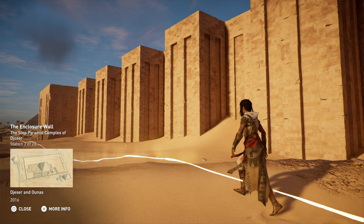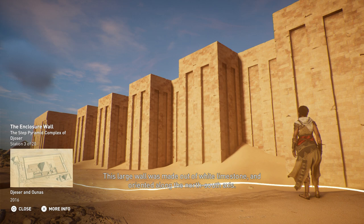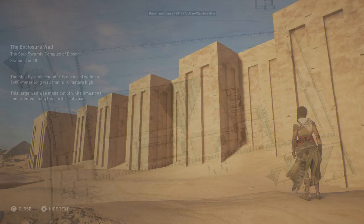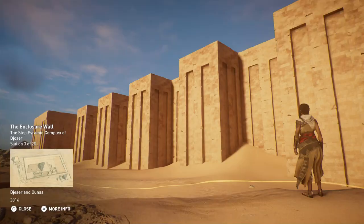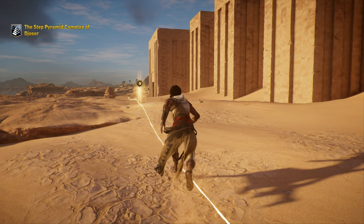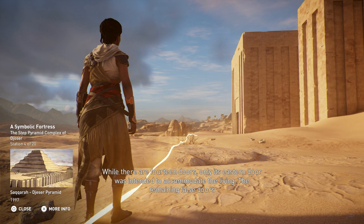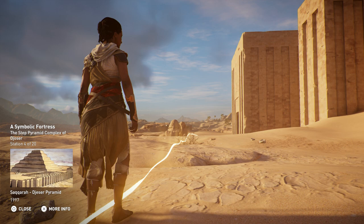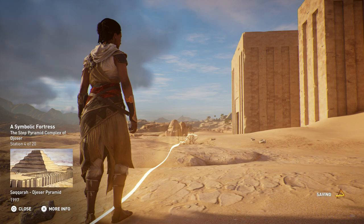The Step Pyramid Complex is enclosed within a 1,600-meter-long wall that is 10 meters high. This large wall was made out of white limestone and oriented along the north-south axis. While there are 14 doors, only its eastern door was intended to accommodate the living. The remaining false doors were built as portals for the King's Ka to pass through. The walls were also designed with bastions and steeples resembling a defensive wall, elements related to the Heb Sed Festival.